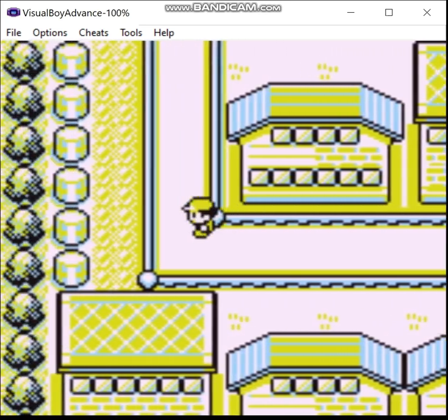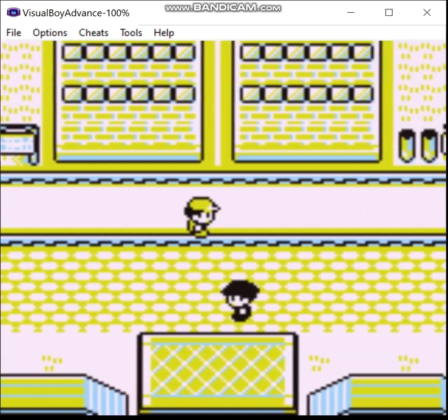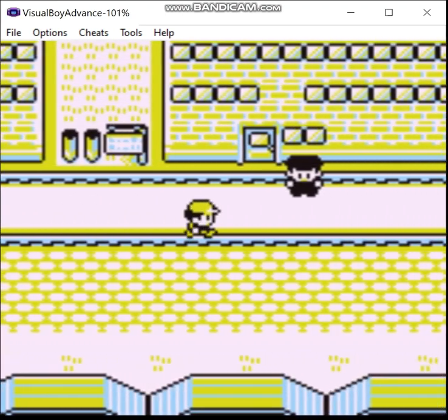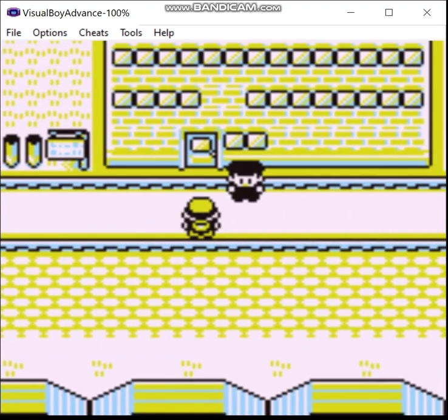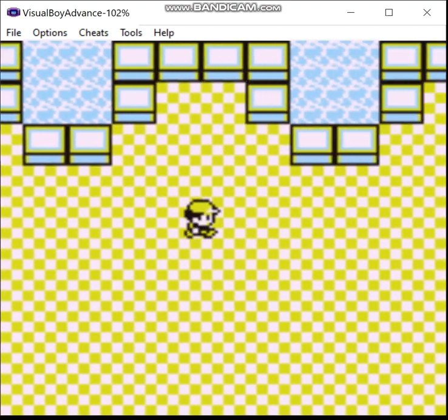Greetings, Zero here, and welcome back to the Pokemon Pure Green Team Run. Last time, I got the Soul Badge, played the Ranger Hunt mode in the Safari Zone, and caught Zapdos. This time, I'm going to kill Team Rocket out of the Silph Company, and maybe get the next badge. We'll see how I'm doing on time.